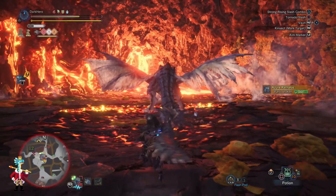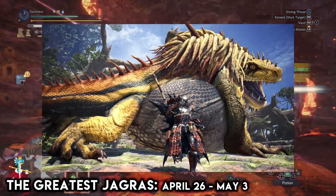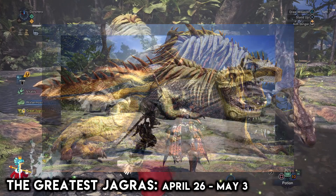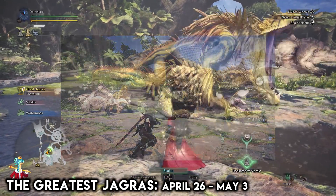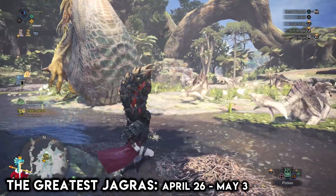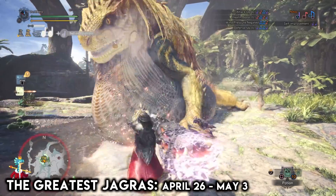The very first quest I'm going to be covering is the Greatest Jagras event quest. In this quest, you will be going up against a Great Jagras that is much larger than normal. In fact, this Great Jagras is actually stronger than a Deviljho. But the cool part about this quest is that whenever the Great Jagras spits out food, it also spits out decorations. As such, this quest is perfect for farming decorations.